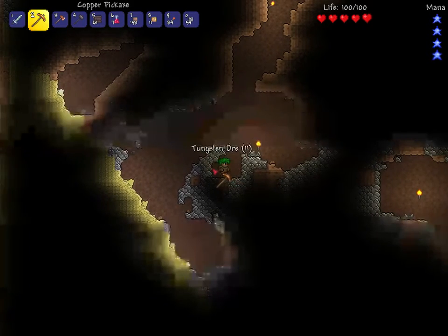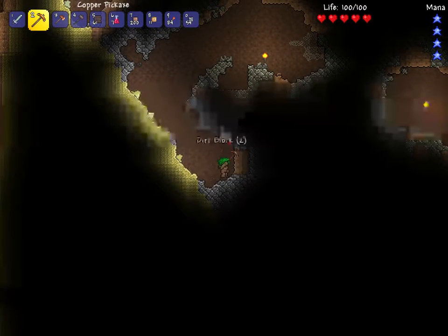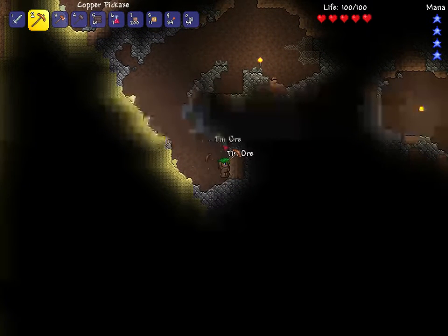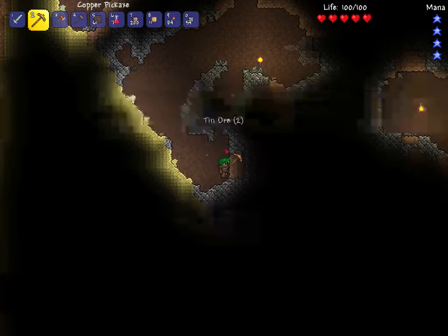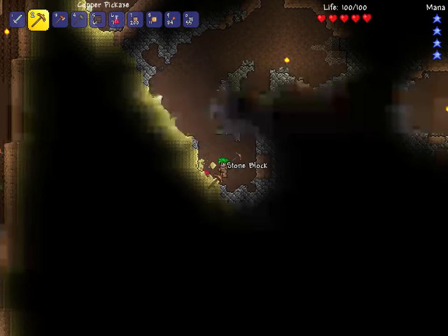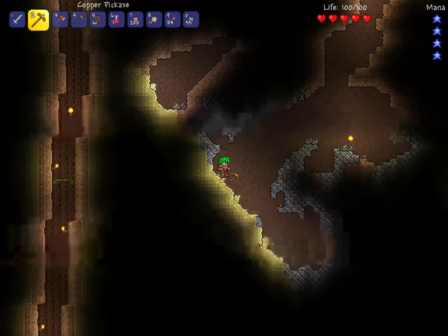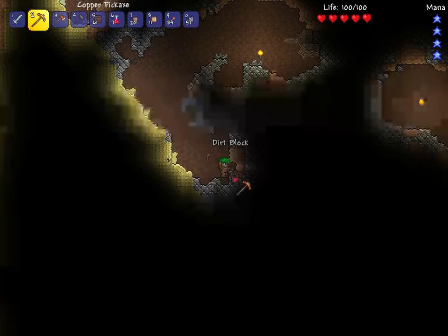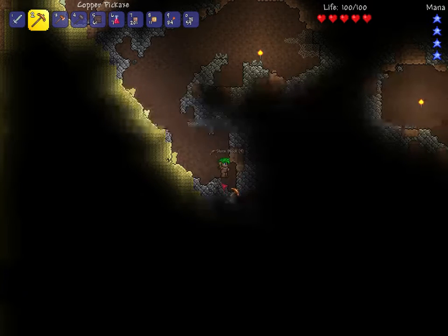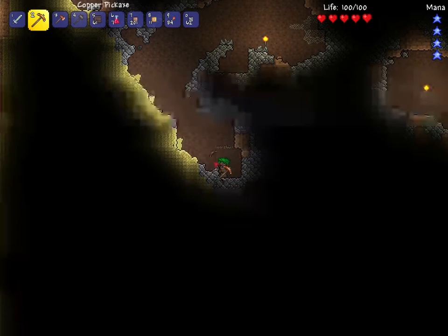What is this - tungsten! Good minerals down here. I am not giving much commentary this time, am I? There's more tin. All this sand. I'm seeing a pathway over there, just continue mining this way. We're fine with inventory space.